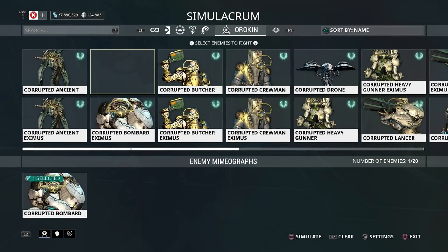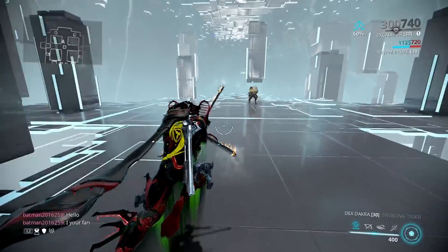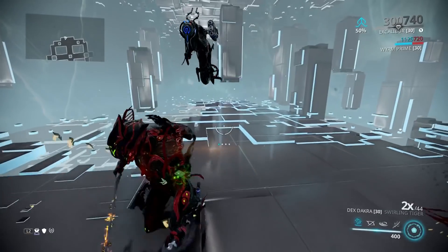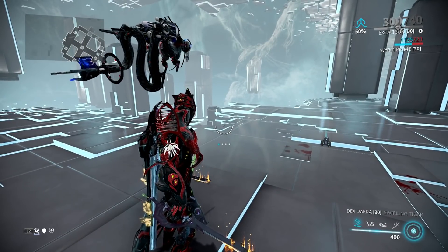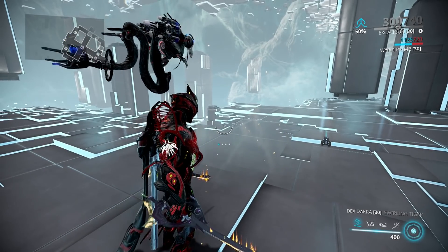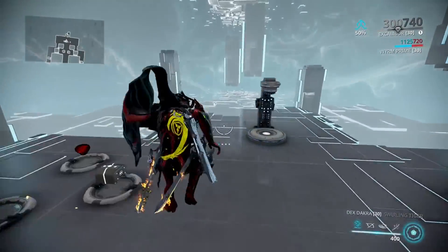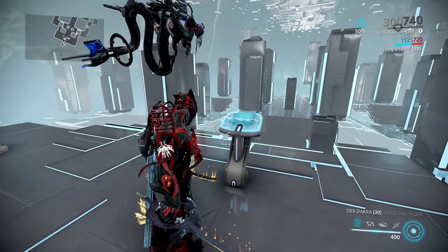Level 155 Corrupted Bombard — let's see how the Dex Dakra does. I'm slashing away at him — controller almost died on me — but look at that: he's practically mincemeat. I just took out a level 155 Corrupted Bombard, an enemy most people run away from. That's the Dex Dakra putting in work. Anyone who says it's mastery fodder needs to reconsider.